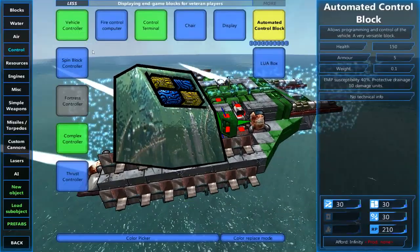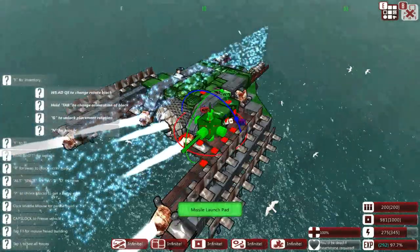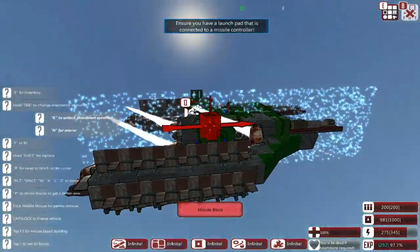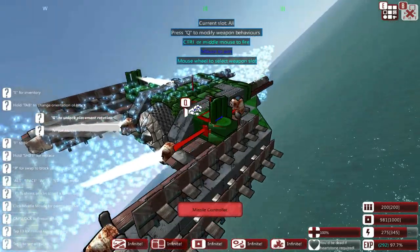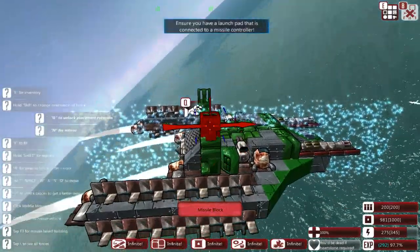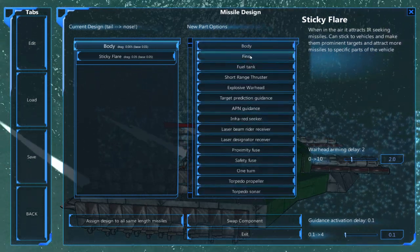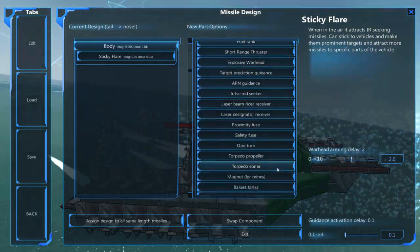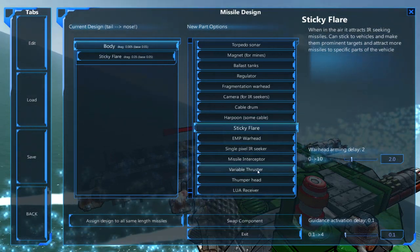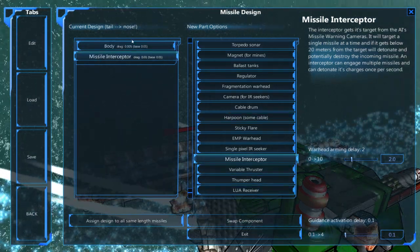Let's just say the flare placement is here. We use a missile controller and a missile launch pad. In the flare slots, we want one sticky flare and one missile interceptor — that would actually probably be better. So: missile interceptor and then a sticky flare. Do the same on both sides because it works better with the AI that way. Then we set these to fire when a hostile missile is closer than around 200 range, using the weapon fire systems.